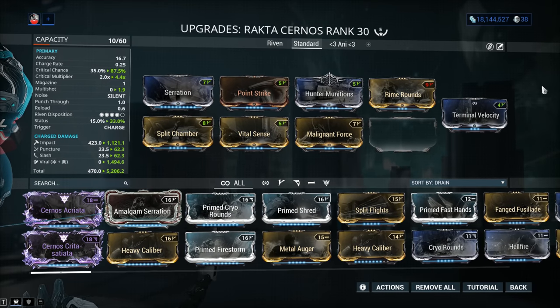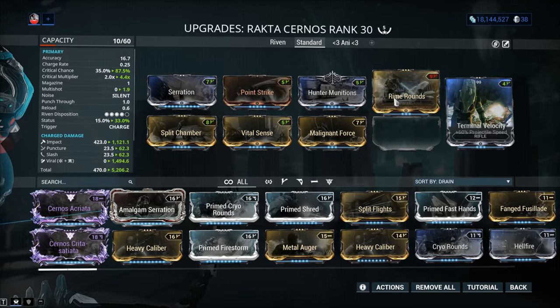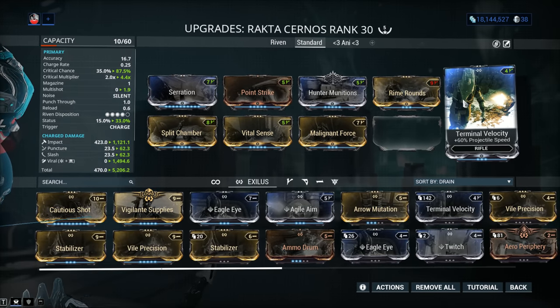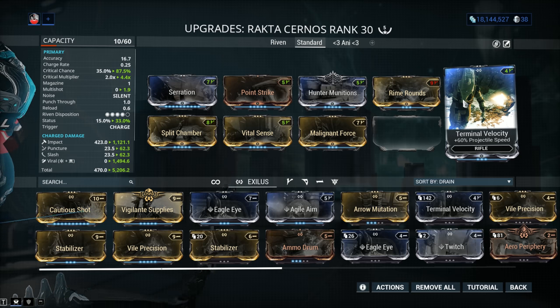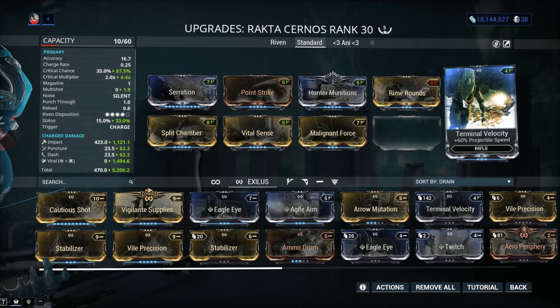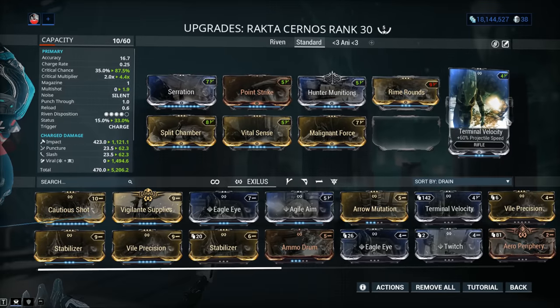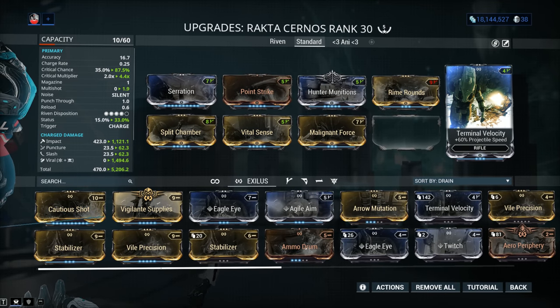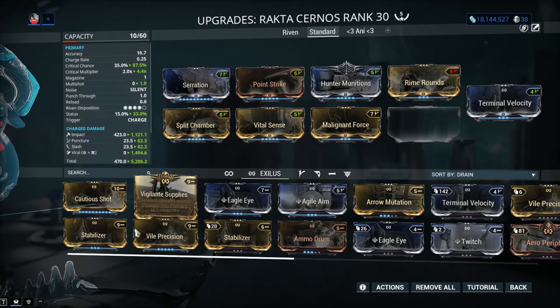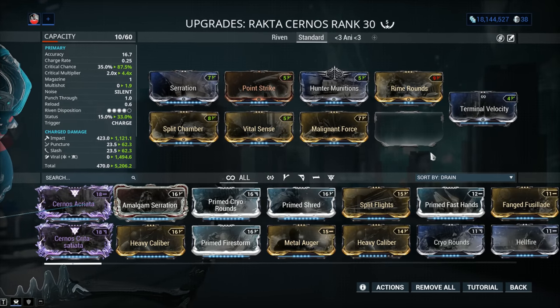The Exilus slot — I'm inclined to say it's not worth unlocking. Terminal Velocity gives 60% projectile flight speed, but I feel the Rakta Cernos's projectile flight speed — or 'POOFS' for short — is good enough by default. If you're newer to Warframe, even though this is an MR12 weapon, you can just forget about the Exilus slot for now. Stabilizer is not worth it — just go for projectile flight speed if you do unlock it.